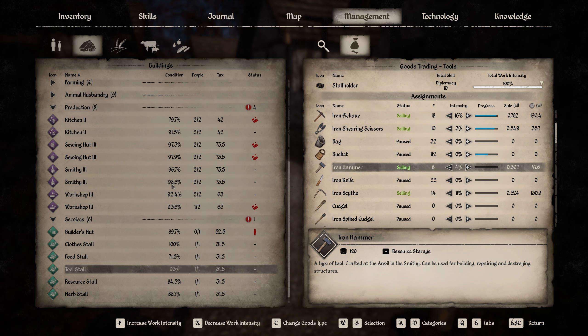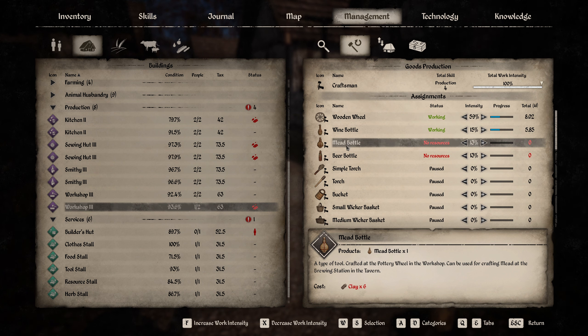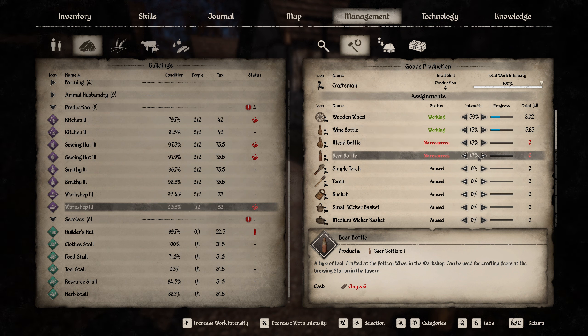Let's see how this works out — that should be fine. The workshop is missing something. What are you missing? You're missing clay. I was afraid of that. Okay, we're making eight of these. He's still making wine bottles — yeah, that's a lot of clay that we need. Let's have a look.